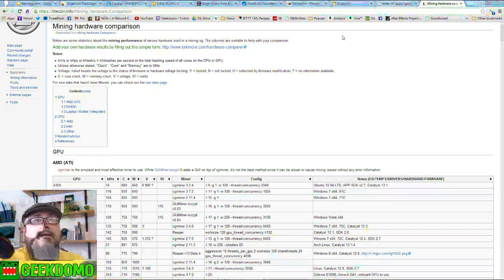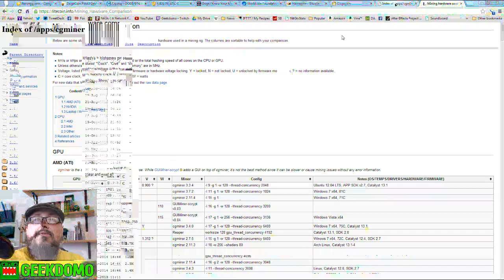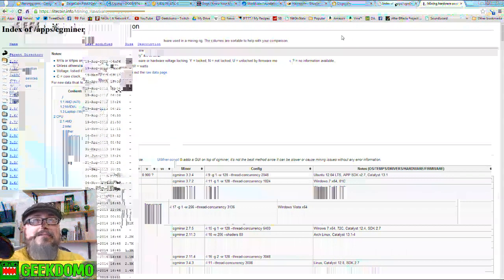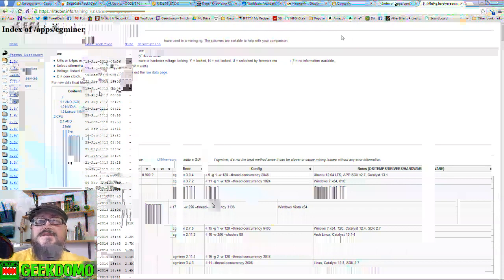The software you need is CGMiner — it's free on the website. It doesn't really install; you just download the folder and open it. Once you have it downloaded and set up your batch file, you should technically be able to start hashing. I'm not going to start my miner right now because when I start it while streaming, it crashes XSplit and I have to restart my whole computer.